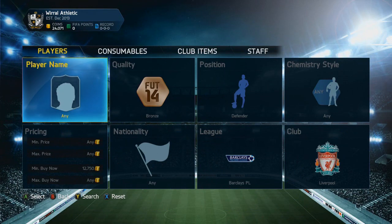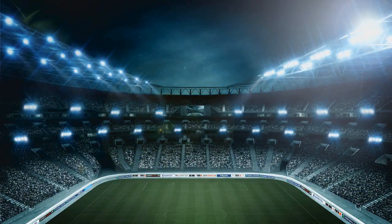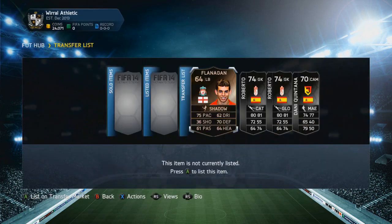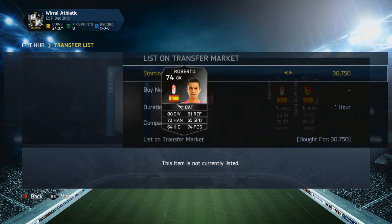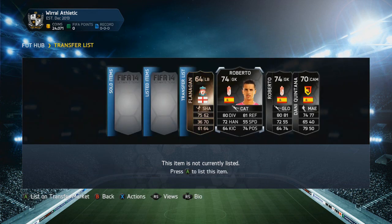So I'm going to try to sell mine for 95,000 coins, which will bring me a pretty decent profit if we actually do sell him. I'm not going to be looking for the other players on the market — that's just going to take too much time. We picked up this Roberto for 30,750 coins and the other one for 31,250 coins, and he's worth around 40,000 coins.